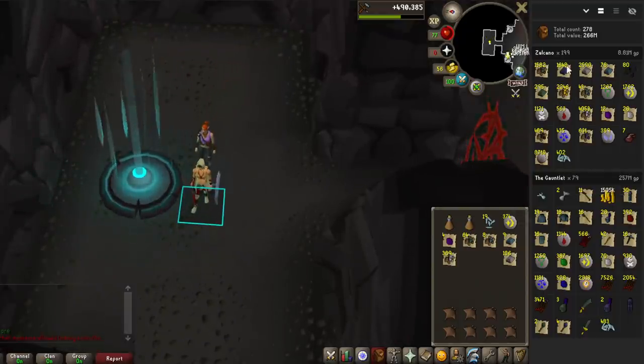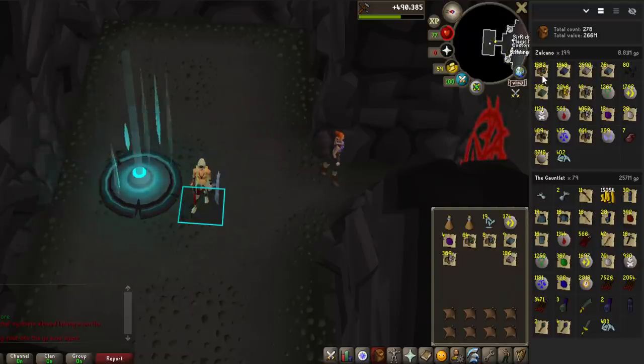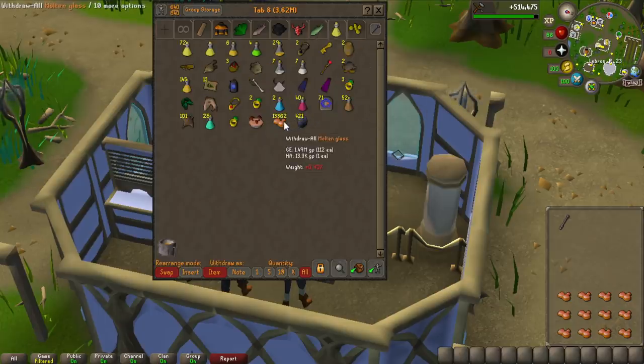Still a pretty good amount of mithril bars. Also look at these adamant ores — all of these can be made into bars if we have the coal for it, which is like 16,000 adamant darts for the blowpipe. Now that I'm done with Salcano for this video — quick update: 1.2k crystal shards, so I still need roughly 600 to finish the corrupted bow.